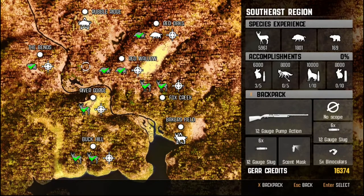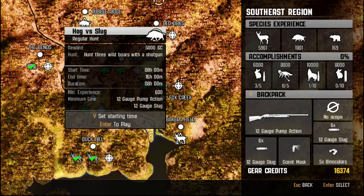As you can see from our southeast region boar, we need to do one more hog hunt and then we go to the pro hunts. So let's do this one. It's hog versus slug — hunt three wild boars with a shotgun. I've already equipped a 12-gauge pump action with 12 slugs and a scent mask. We have eight hours to complete this.